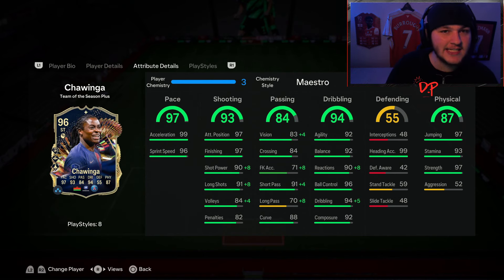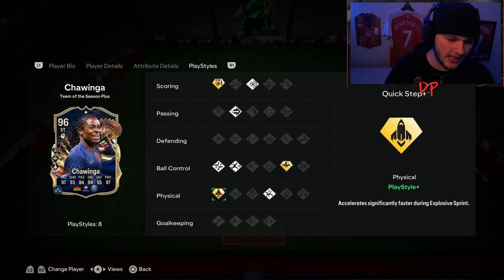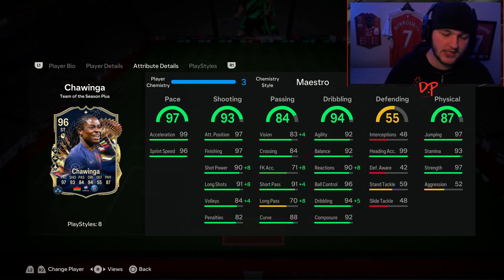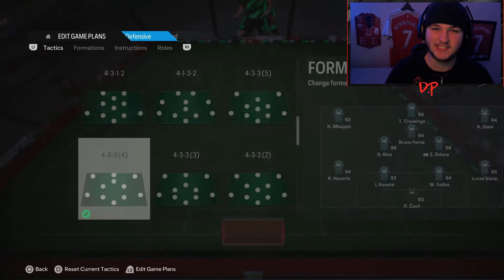What really screamed out to me with this card is 97 strength at five foot eight with elite dribbling stats. Her play style pluses include finesse shot, trickster, and quick step, plus regular play styles of technical, pinged pass, rapid, acrobatica, and power shot. On a Maestro chemistry style — the perfect one — she goes up to 98 shot power, 99 long shots, 88 volleys, and gets a reactions and dribbling boost along with a 91-to-95 short passing boost. You barely need to touch pace, dribbling, or passing — Maestro is perfect for her.